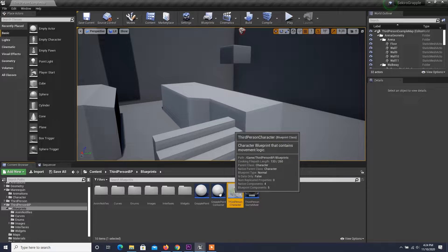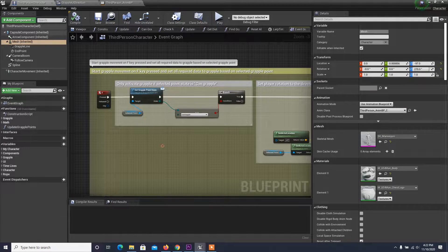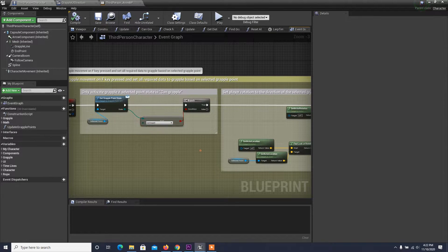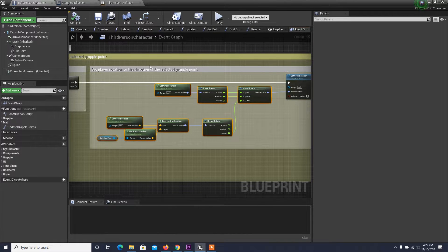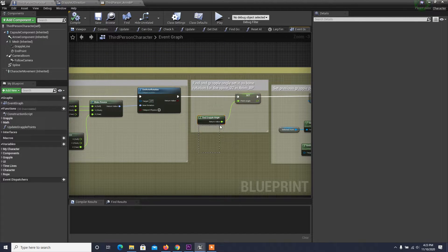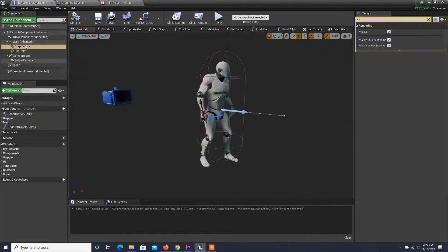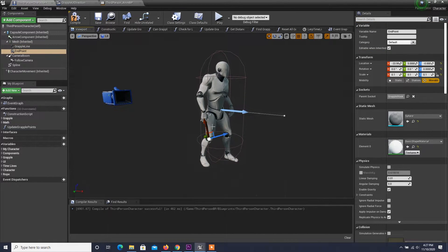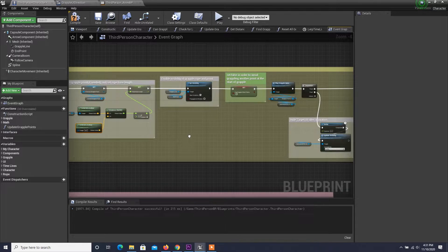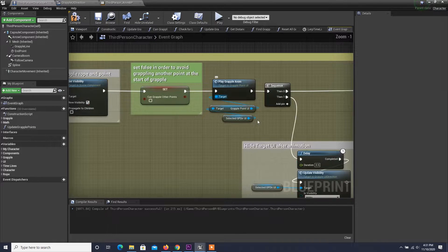Now that our grapple point detection system is up and running, let's try to implement the actual grapple movement. If the selected grapple point state is set to can grapple, then pressing the F key triggers the grapple movement. First thing I did was snap the character's rotation towards the selected grapple point, then obtain the angle between character and selected point. I used this variable in the animation blueprint to make the character bend towards up or down based on grapple point location. Next I added a cable component to the character. This cable component acts as the rope of the grappling hook, and finally I set up the rope length based on the distance between the player and selected grapple point, then played an animation on the target point widget to indicate that the player is currently grappling the selected grapple point.